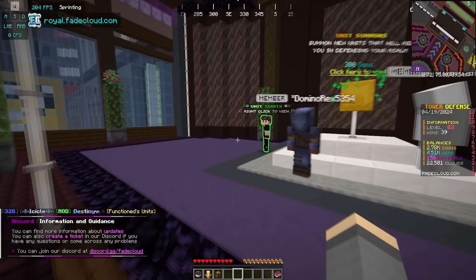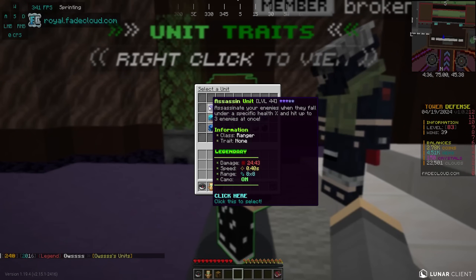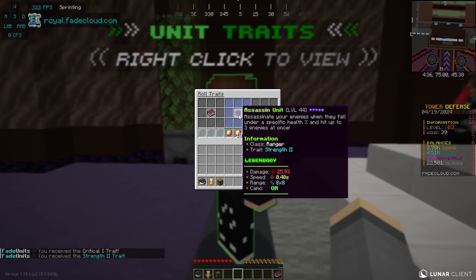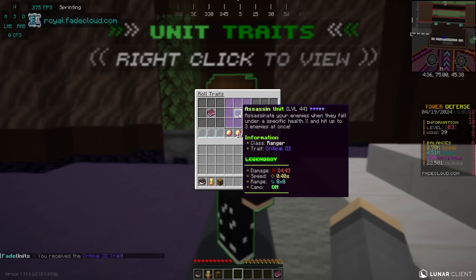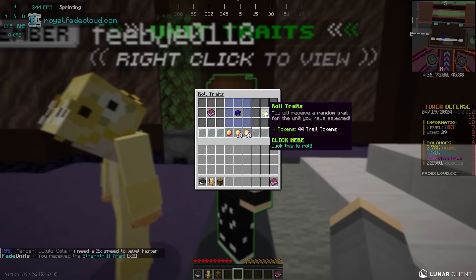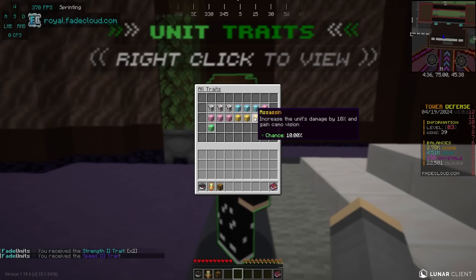That is actually extremely good. Now let's go ahead and roll some traits. We're gonna try and get a good one on him. If we could get Payday 2 on the assassin, I feel like that would go crazy, but I know that's one of the rarest ones. One of his special abilities is whenever your enemies fall under a specific health percentage, you completely assassinate them, and you can hit up to three enemies at once with this assassin. That's why it's so freaking good. And this unit already has camo vision! This is literally the most overpowered unit on the server.